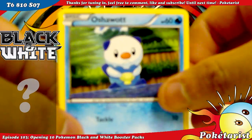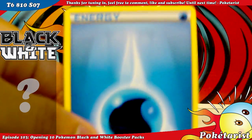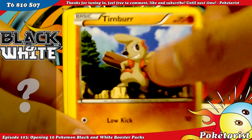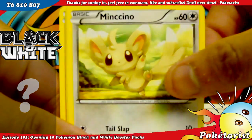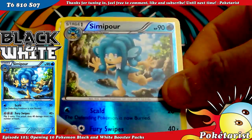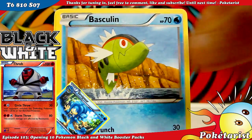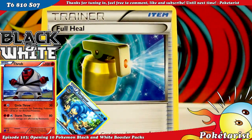We've got Oshawott, Water Energy — I think I need some Energies too, Lightning Energy I think I need. Timburr, Pidove, Pansage, Simisear Reverse, and a Throh Rare. Basculin, Klingklang, and a Full Heal.